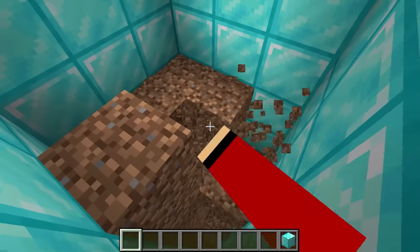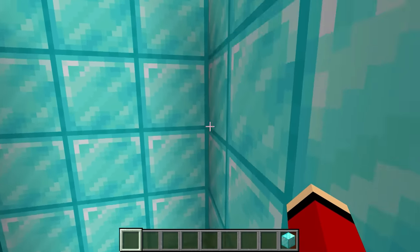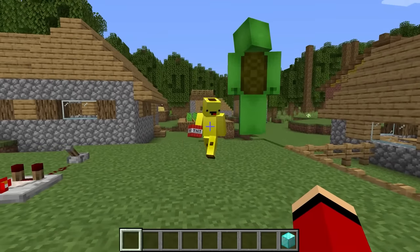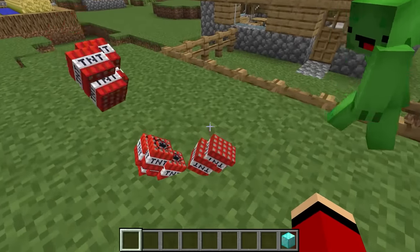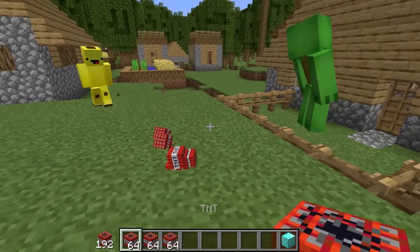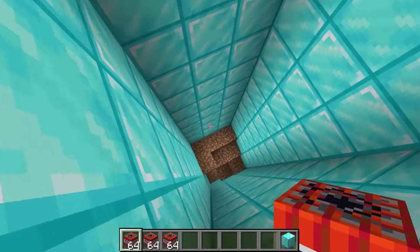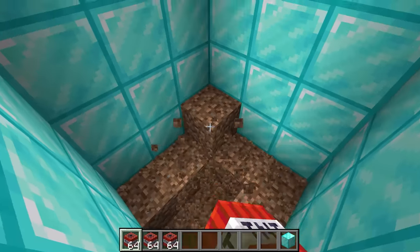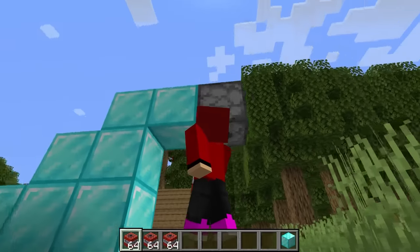All we need is TNT! Banana Kid! You're giving us TNT? Thanks, Banana Kid! You wanna help us build our nuclear fallout shelter? In that case, let's work together on the shelter!